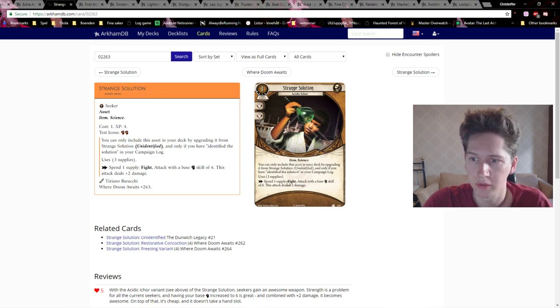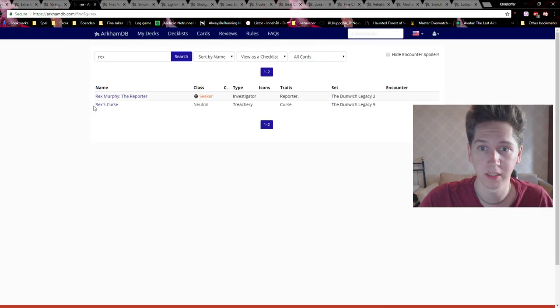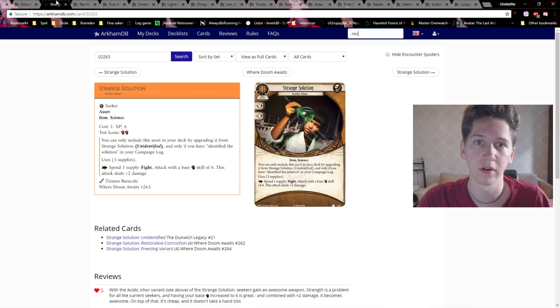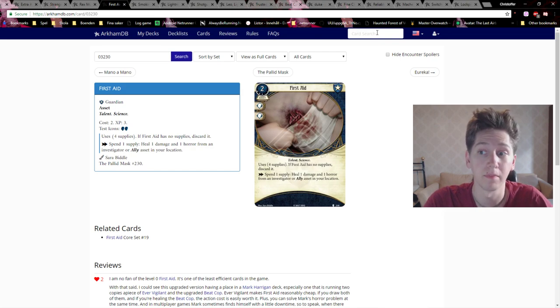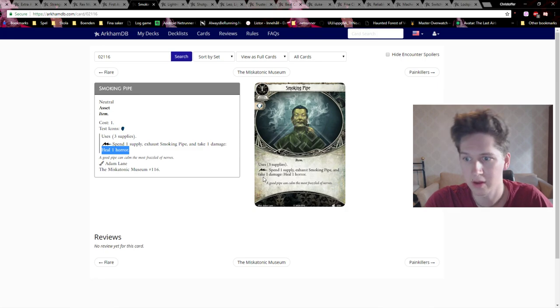Other cards that use supplies: Strange Solution, which Venturer can fill up. Strange Solution is super good. Rex can actually take Venturer himself since he can take out-of-faction cards — Daisy, Minh, and Ursula can't, so currently only Rex can. First Aid also uses supplies, so being able to refill that is useful — Mark probably likes that, especially First Aid level three. Smoking Pipe too, since Guardians usually have horror problems.